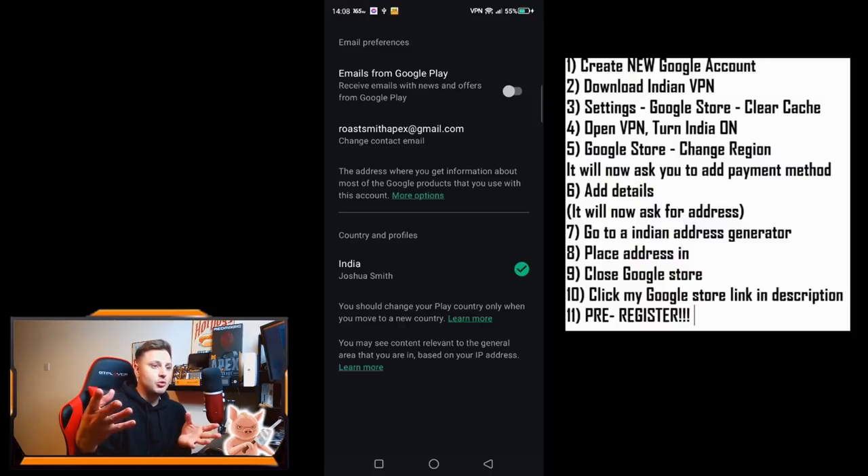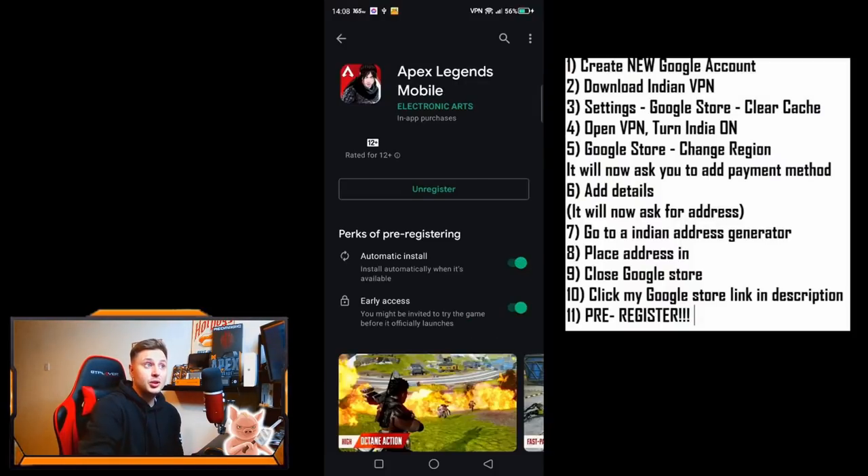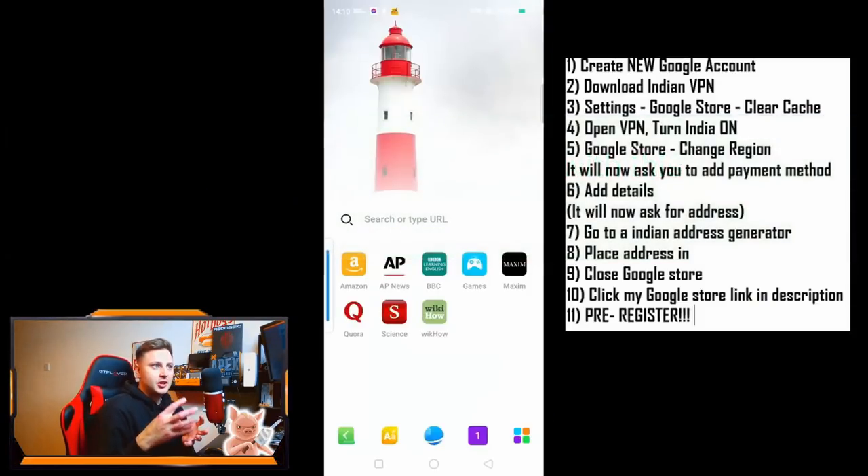So even if you're using an old hand-me-down phone, you're going to be able to download and pre-register for this. If your device isn't compatible, you might get an error saying your device isn't compatible with this version if you really do have a very old device, so you're going to have to do something a bit different.